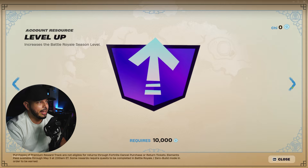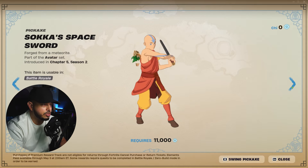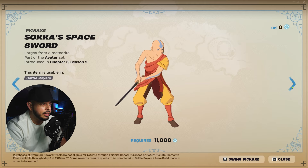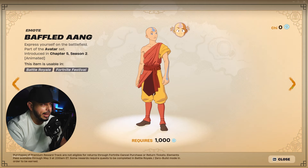Continuing the free rewards: at 9,000 you get the Laughing Top emote, at 10,000 another account level-up, and at 11,000 you get the Saka Space Sword. That covers all the free rewards.